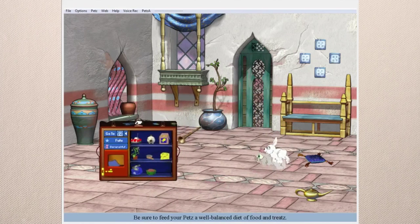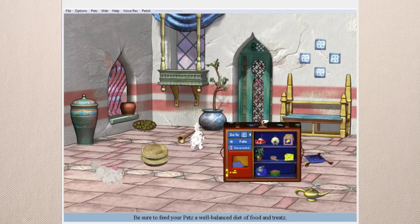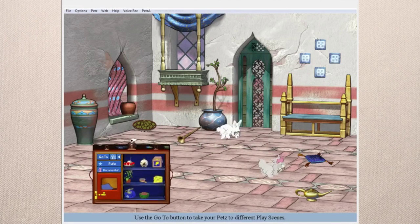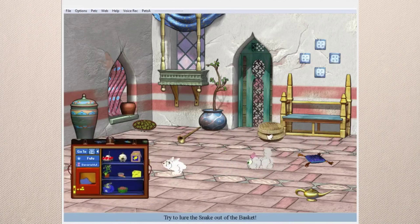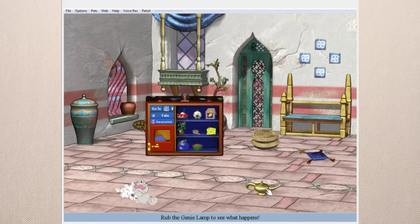The carrying case is changed to a little travel skin. In Petz 5 you can actually change the skin to be whatever you want — you can even download image files to mod the case to look however you like. And the genie lamp plays a noise when you pet it — I think that can also scare the pets.